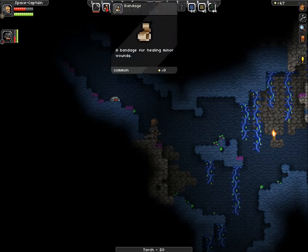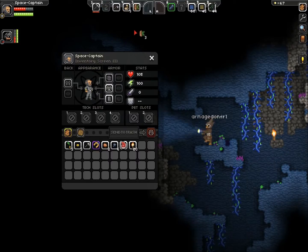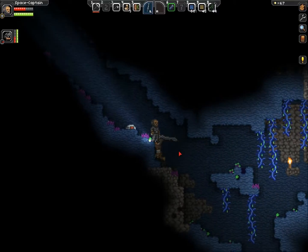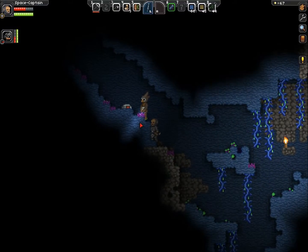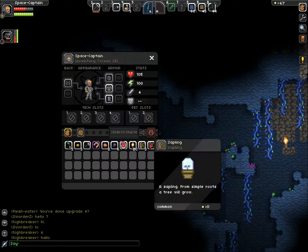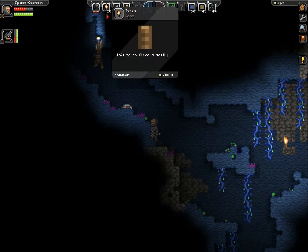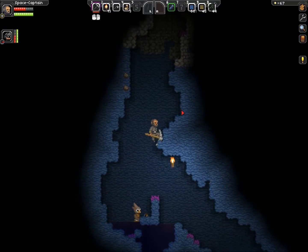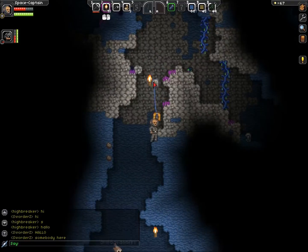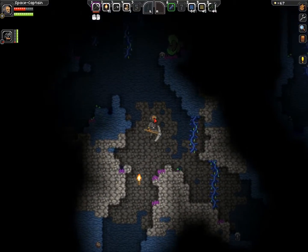Zehn Stunden später. So, wir könnten ja mal das Let's Play beenden. Kein Holz mehr. Hier ist irgendso ein Typ. Eigentlich leckt der Server ziemlich wenig. Hier ist mal wieder Inventar sortieren. Copperuhre. Endlich werden wir diesen Kackenopperter los.